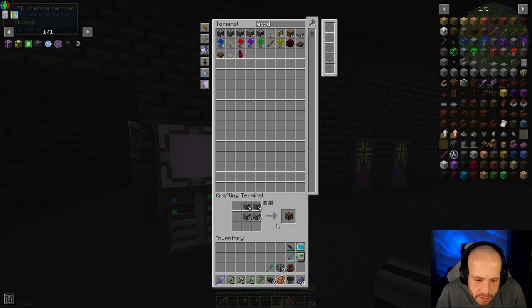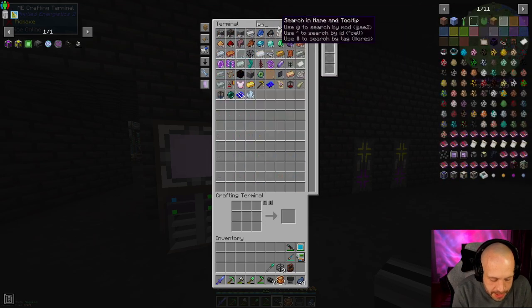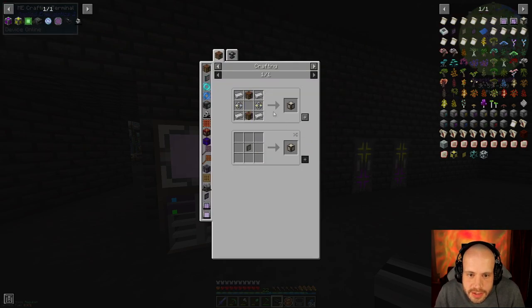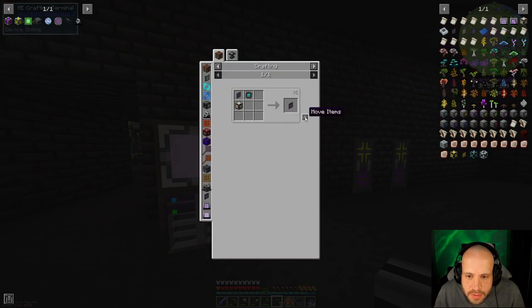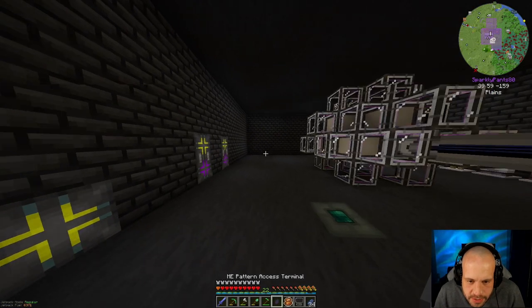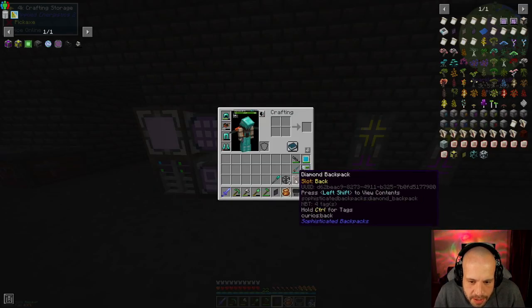That will do. Pattern — good, that's got the terminal on it too. So we'll make that and then turn that into a panel. We've got an engineering processor so we can do that. Good. We need this and what this will allow us to do — I need a smart cable.